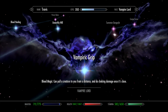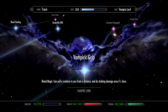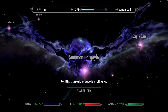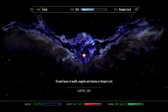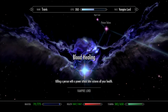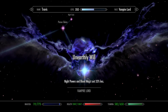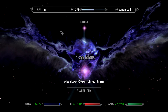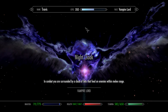Over here you have Blood Magic — spells that use magicka, just like the Drain spell I've been using. You can pull a creature to you from a distance and do choking damage once it's close. Summon Gargoyle — conjure a gargoyle to fight for you. Corpse Curse — target is paralyzed. And in the middle we've got Blood Healing — killing a person with a Power Attack Bite restores all your health. Unearthly Will — Night Powers and Blood Magic cost 33% less. Poison Talons — melee attacks do 20 points of poison damage. And Night Cloak — in combat, you are surrounded by a cloud of bats that feed on enemies within melee range.